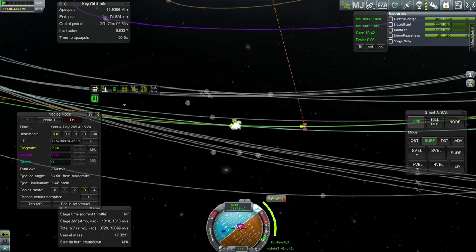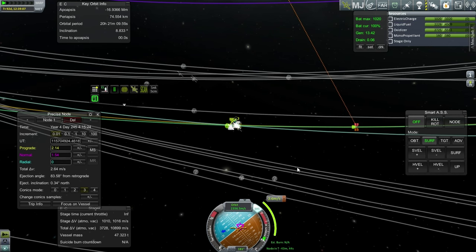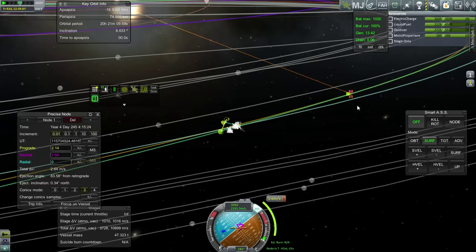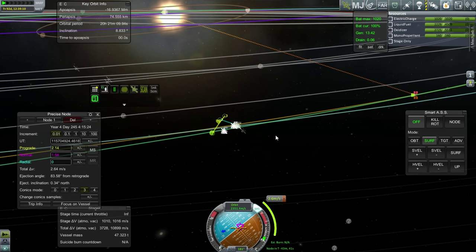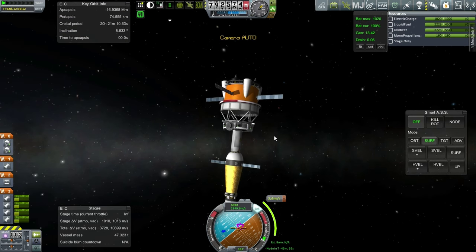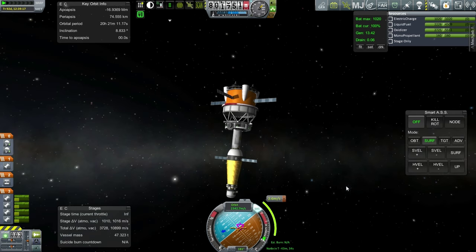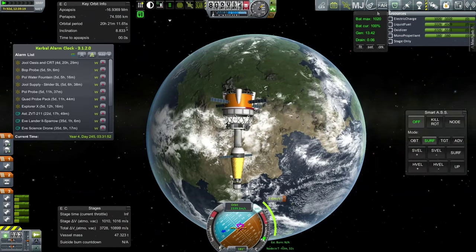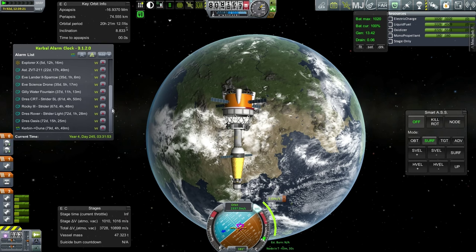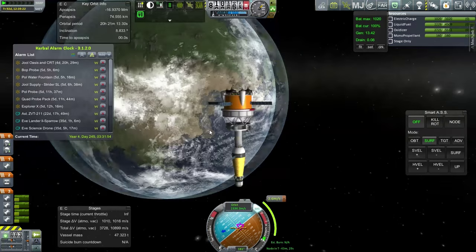There seemed to have been a maneuver node in this location, but it only had 0.1 meters per second on it and it didn't seem to be doing anything. It's been a while since I've done the colonization series — that was because of the start of my new realism overhaul series in KSP 1.0.4, which occupied me for a little bit. But we are continuing on with our very long list of things to do, and I intend to get these things done.